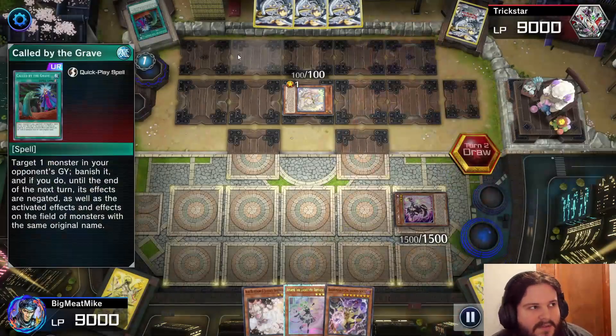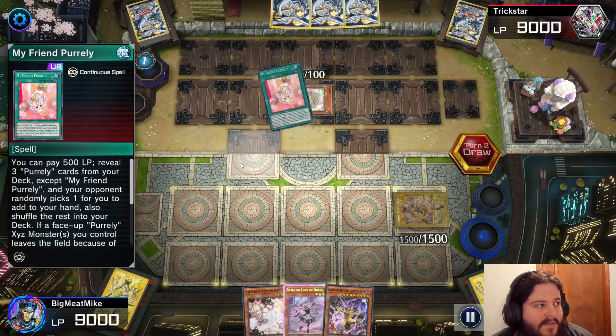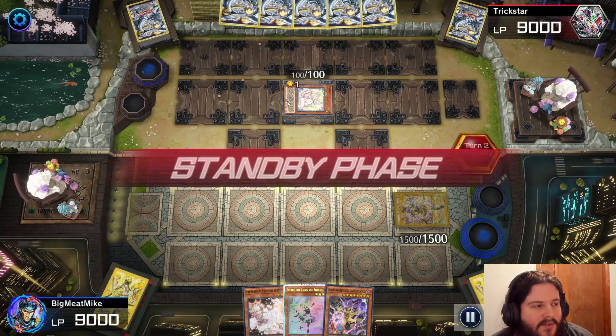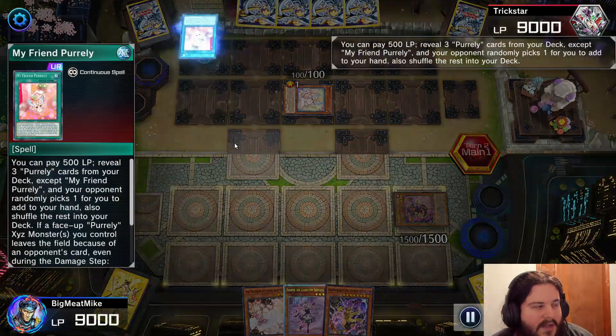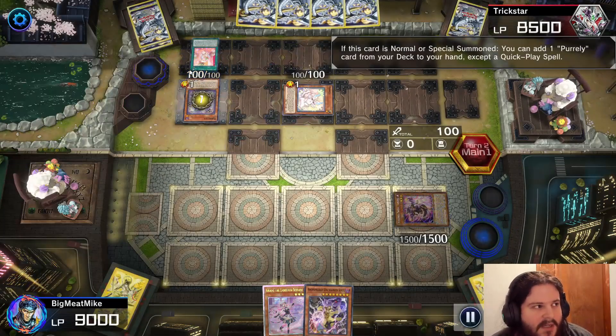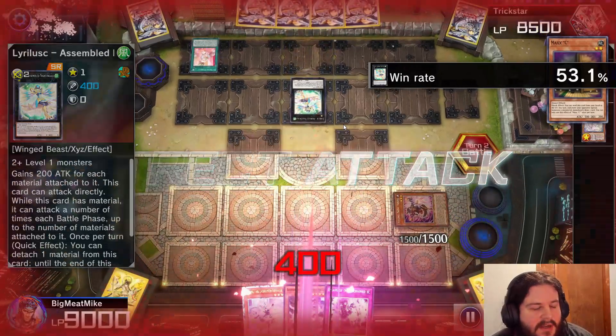But he did have Snow in hand, so it's not really too much of a neg, because he's going to add a card to hand. He adds Pearly, which is pretty annoying. Then he adds the draw one and activates it. I'm going to Ash. It's either this or purple that you Ash — he had purple anyway. I prefer Ashing this. He goes into Assembling Nightmare.